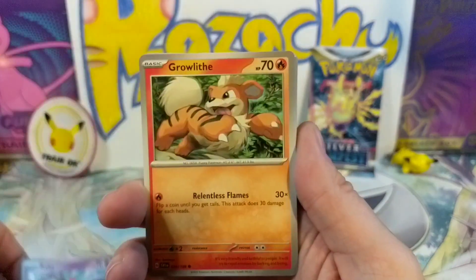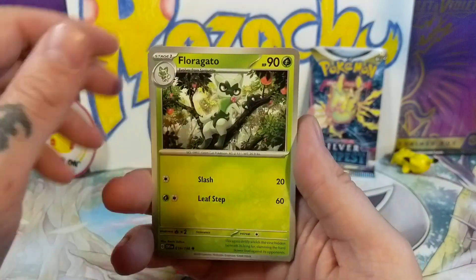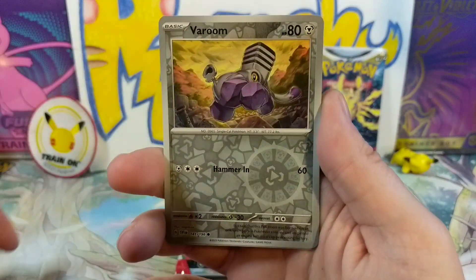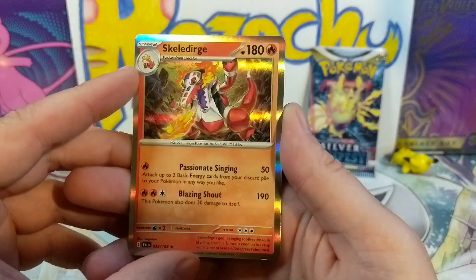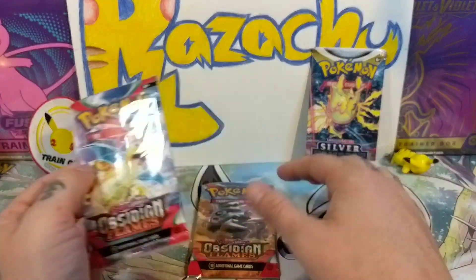Alright, here we go — we got the basic Ralts, Growlithe, Tandemaus, Tandemaus, Flaaffy, then Galarian Slowking on the loose. We got the Stonjourner, Toxicroak, and a Skeledirge — see, that's what we keep getting! That's why, alright.